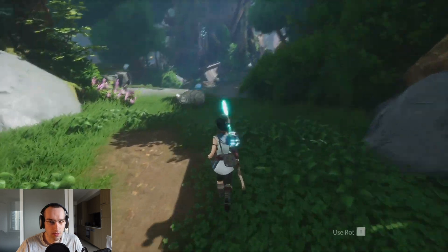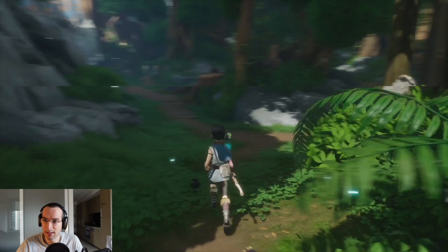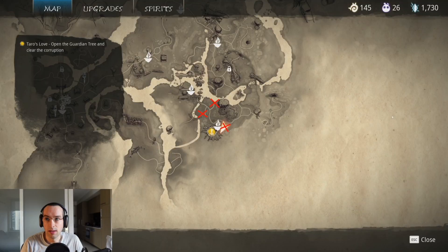The third and final owl statue is behind the guardian tree entrance near some cliffs overlooking the river. Here are all the owl statue locations on the map.